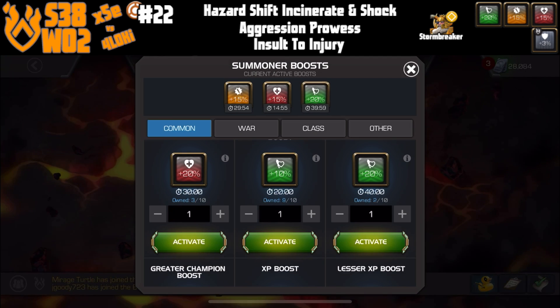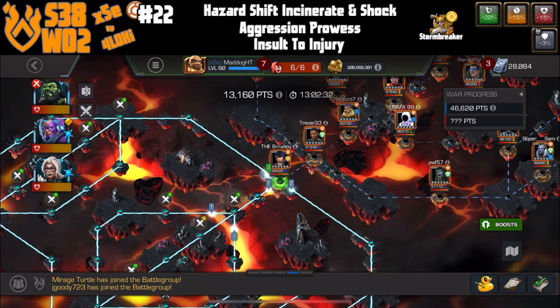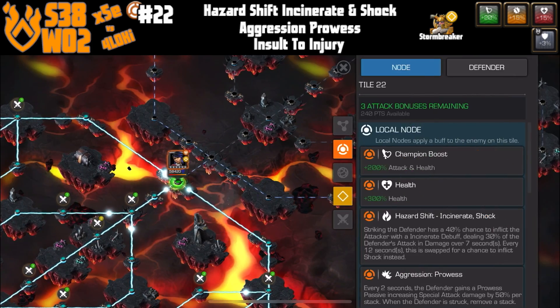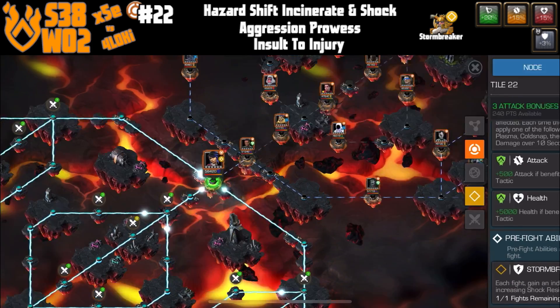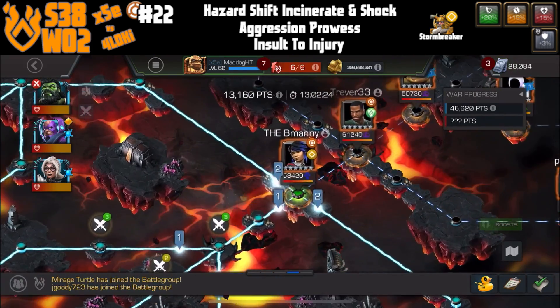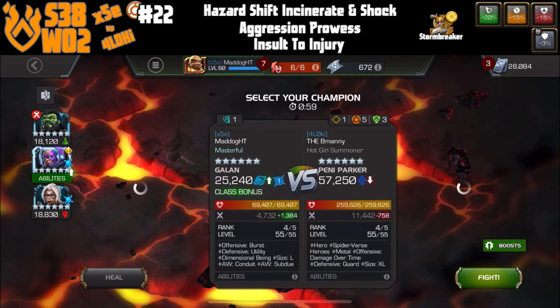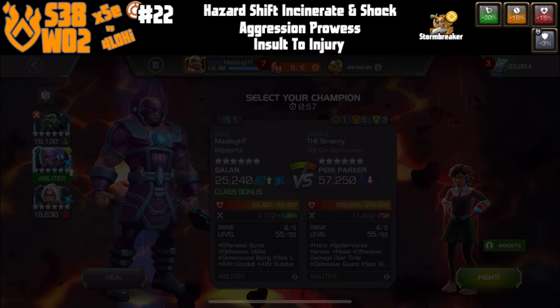Node 22 comes out of the middle of section 1. It's got hazard shift, incinerate and shock, aggression prowess, and insult to injury. With insult to injury we have to be mindful that if we get an incinerate or a shock on us, our parries can fail.